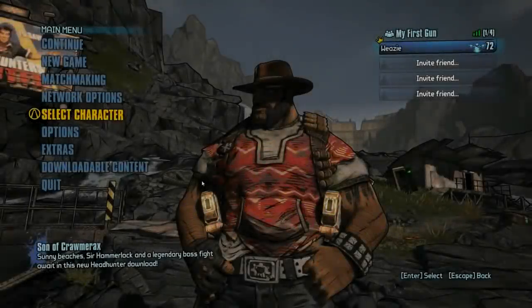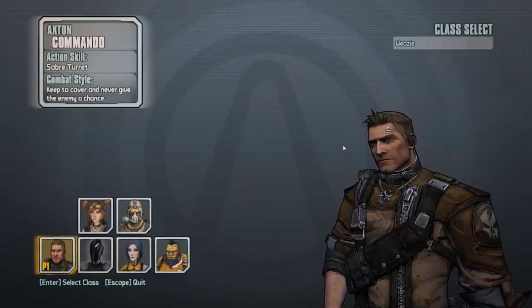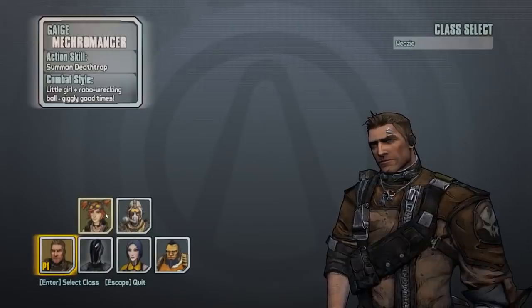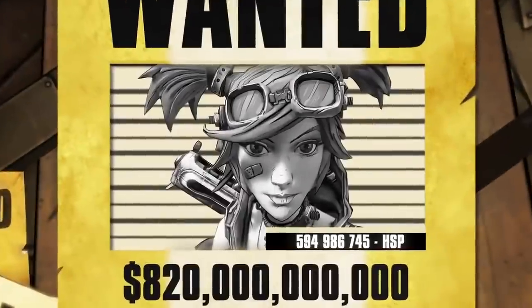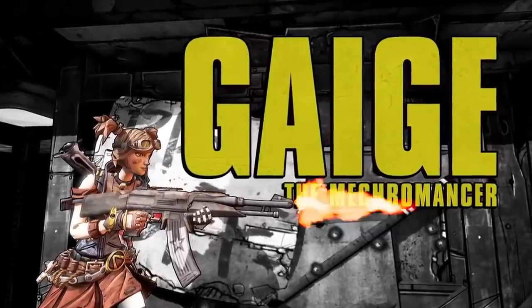At number 10 we have Borderlands 2. There are four playable characters in this game: Zero, Maya, Axton, and Salvador. In the DLC for this game, you can unlock two additional characters, Gage and Craig. Each character has its own pros and cons, but when ranking them for speedrunning, Gage takes the lead.